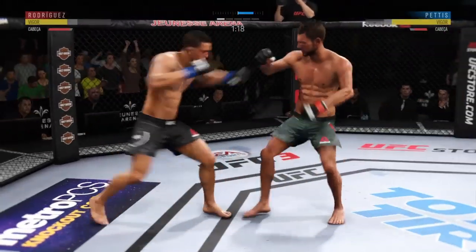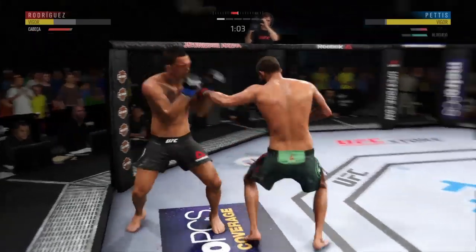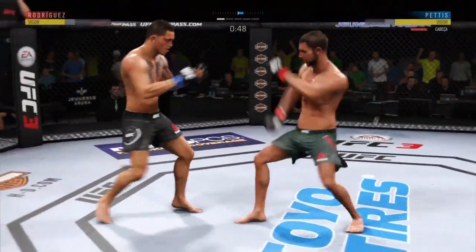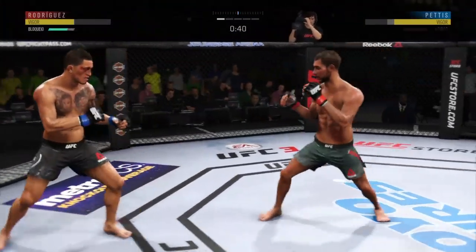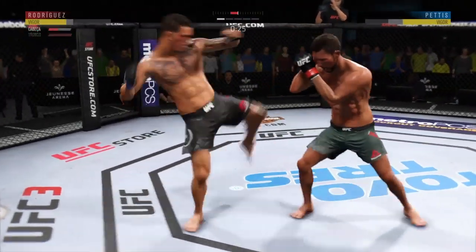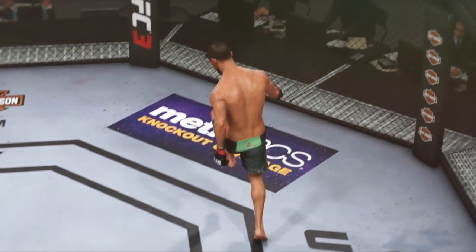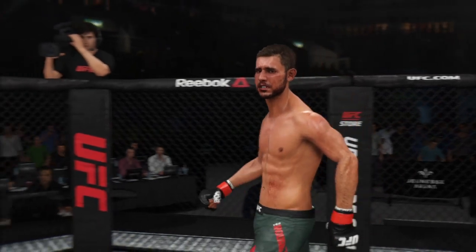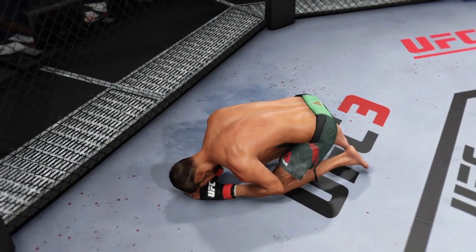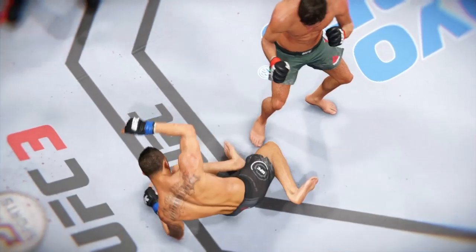Now starting to snap off that jab — big left. Really threw everything into that uppercut but fell short. He's landing some good shots. Body kick, switching stances. Anthony Pettis with another hard kick to the body — these body kicks are significant strikes and you're starting to wonder how much more he can take. Effective strike by Pettis — Rodriguez gets hit and he's out! A huge barrage of strikes, and finally the big bomb for the knockout — another one for the highlight reel, probably the best knockout he's had in the UFC.